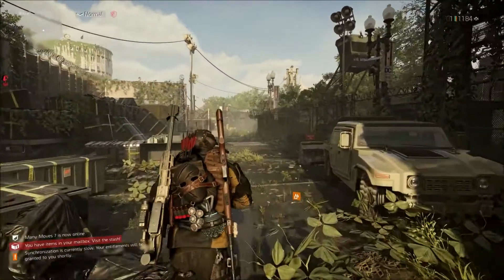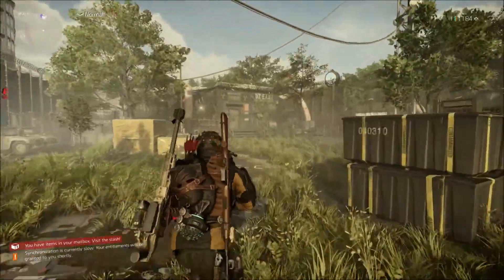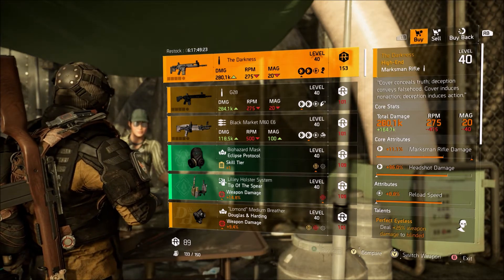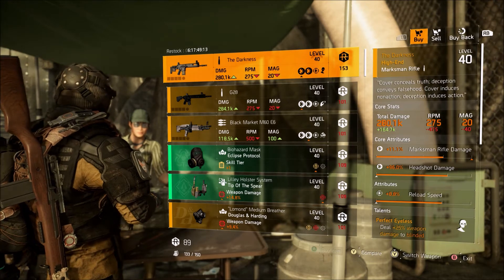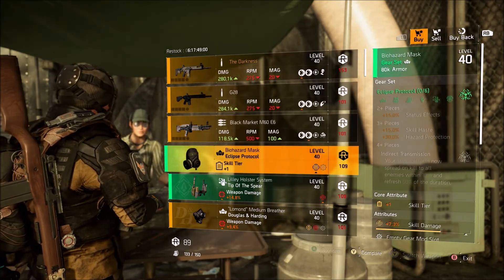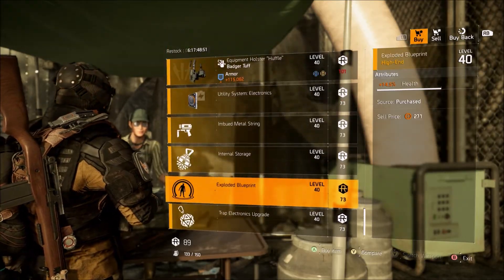Finally, we have DZ East, and since we already went to New York, this is going to be the last stop. As soon as you spawn in, keep going straight and you'll see the vendor on the right, right next to the DZ East letters on the wall. This week she is selling the Darkness, which has Perfect Eyeless. In my opinion, this is one of the most unused snipers or named items in the game — similar to the Mozambique pistol. If you didn't have it, I'd recommend grabbing it if you're trying to collect all the named items, or you could farm blue location areas to get one. They are also selling max or almost max 14.8% weapon damage on holsters if you guys need that.